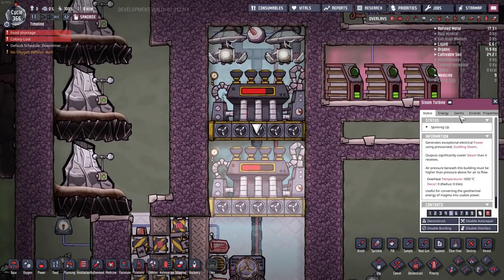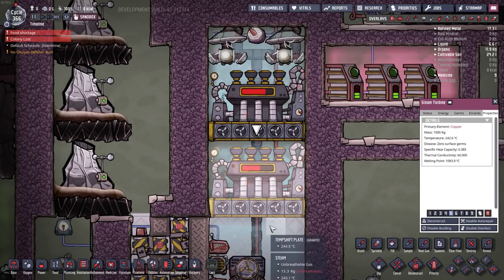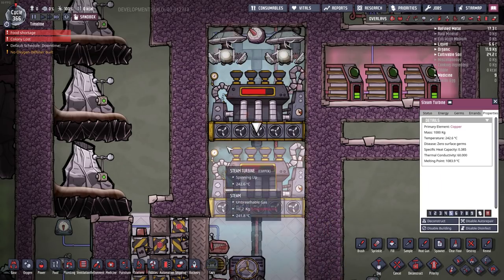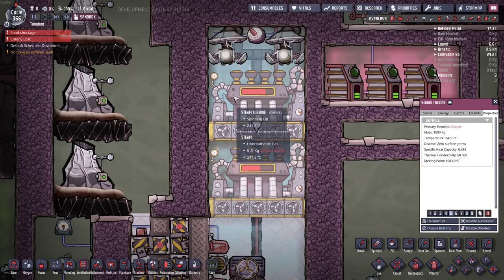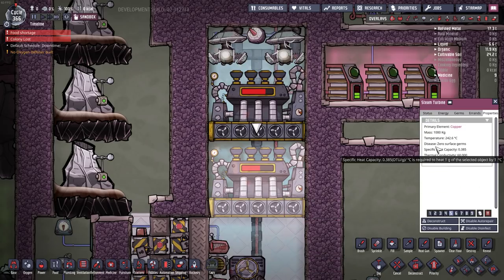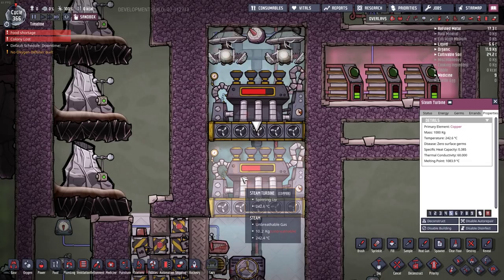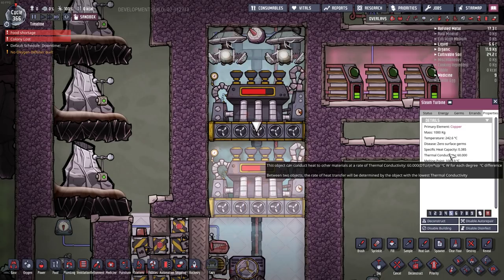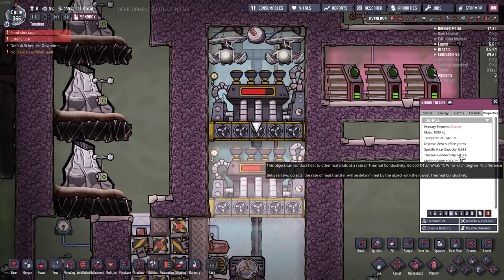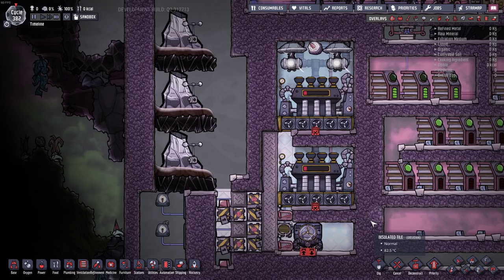A quick note on steam turbines: the thermal conductivity of the steam turbines matters because heat in the steam area is transmitted through the turbine into the steam to make sure it's hot enough to pass through the second turbine. You definitely want to make the steam turbines out of copper or gold — preferably copper as it has a higher overheat temperature. Don't make them out of steel even though you'll be tempted — steel has a thermal conductivity of 55, so you're better off with something with slightly more conductivity.